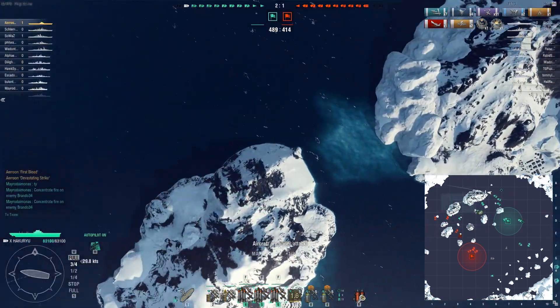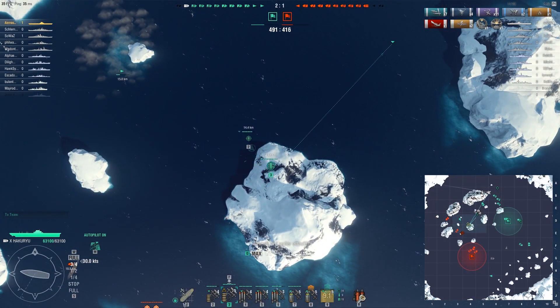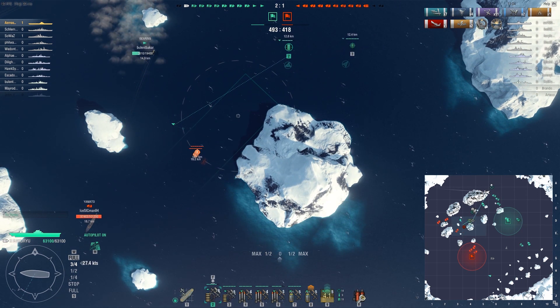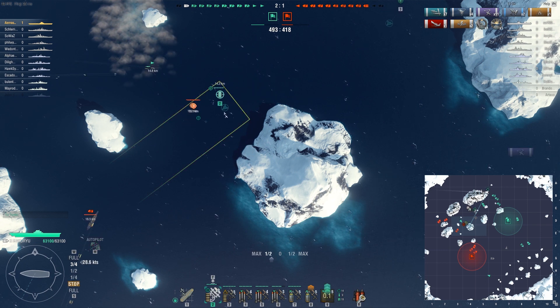I also have fighters, so I can just lock the enemy fighters or strafe them — essentially make them have to fight my fighters so that I can do the torpedo bomber drop. I just need to make sure that I actually get the torpedo bomber drop off if I do this.